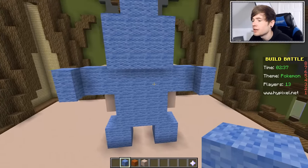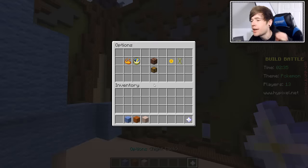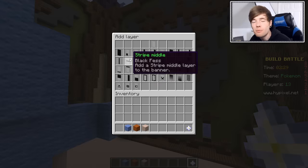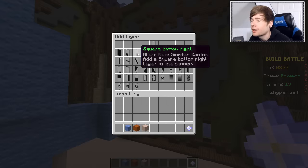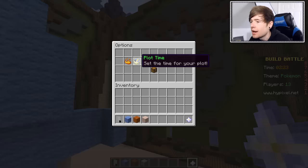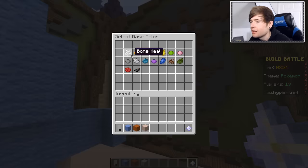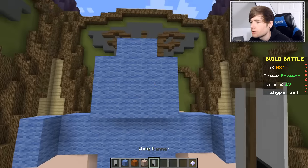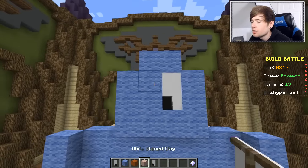Yes. Squirtle is ready to go. Now I need eyes. Here is my eye trick for build battle — it's banners and it's beautiful. A white back, and then we want black in the middle. And there we go, there is our left eye. And then we need our right eye as well. White for the background and then this as well. Oh man, I love doing this trick. I think it might look good like this.